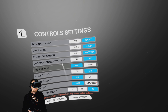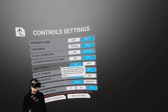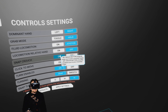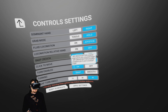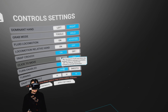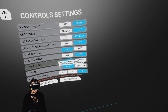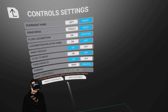Joystick locomotion, relative hand, snap crouch on. The crouch button instantly snaps you to your crouched height; the other crouch button smoothly transitions to crouch. To move you have to click and hold the track button to activate locomotion. Turn enabled, turn controls enabled, quick turn, smooth snap turning angles.